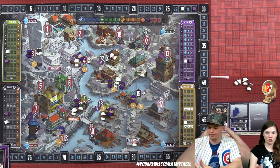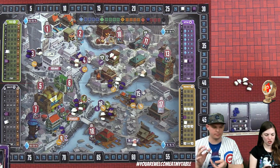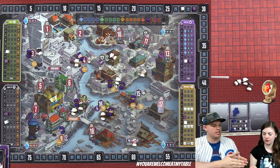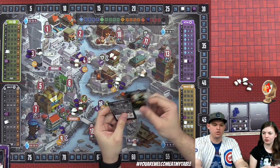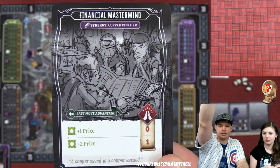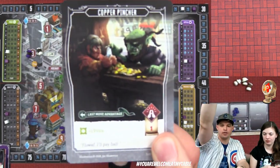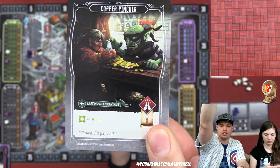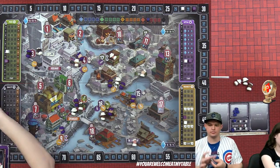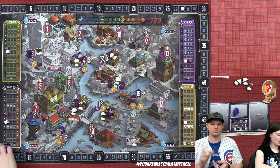Lizzie demonstrates her synergy combo: the financial mastermind synergizes with the copper pincher. When she activates the financial mastermind and plays the copper pincher in the same turn, the copper pincher is free — no favor required. She takes just one favor total and goes up three on price using this synergy.